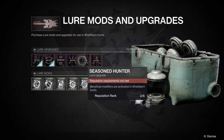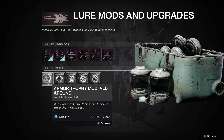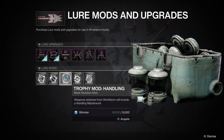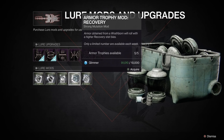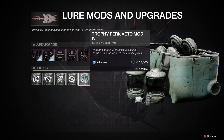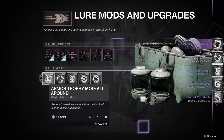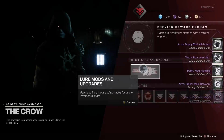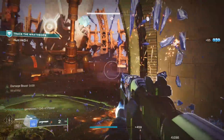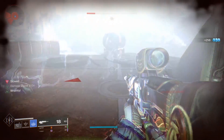That is how the new Wrathborn Hunts in Season of the Hunt work. It's a really interesting new activity with some interesting new weapons — there's even a wave frame grenade launcher in there, which we've been missing since the Sundial went away a year ago. Get out there and start farming those lures. Mayhem is live right now, and if you don't want to do strikes and precision kills, Mayhem games go really quickly — the faster the games, the faster you're farming up lures.